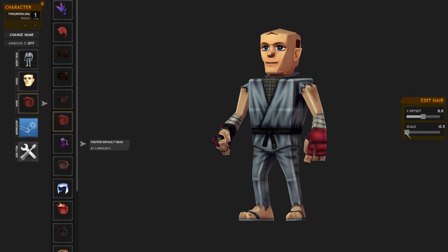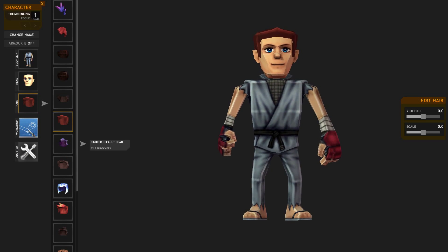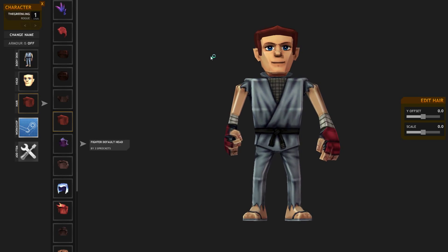You could scale your hair — you could have your hair way off your head. There are also workshop items in this game as well, which is interesting.